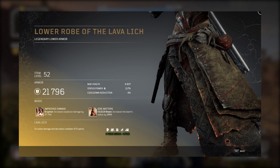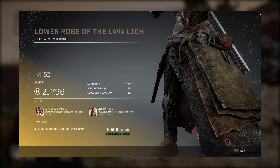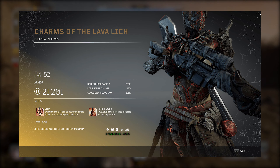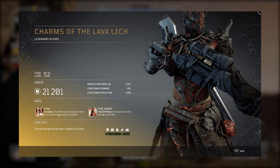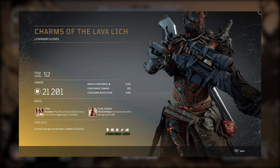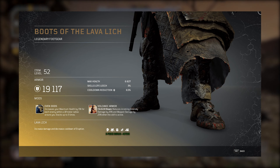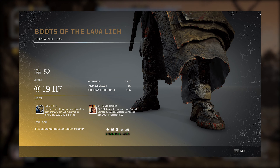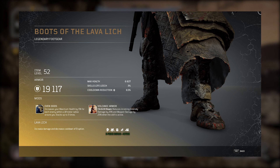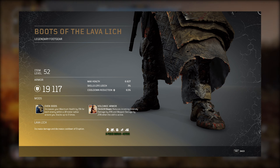The Phaser Beam skill fires an energy beam that deals damage based on status power, inflicting burn and interrupting enemies, making it seem almost perfect for any boss fight. With the helmet, instead of burn you can apply ash and boost your anomaly power by 15%, stacking up to five times. With the leggings alone you can increase the beam's radius by 100%, so more enemies are affected if they are grouped together. Overall, the Lava Lich Set seems perfect for crowd control but also AoE — using Phaser Beam to apply ash while Eruption eats away at each enemy, ideally paired with a long range weapon or assault rifle.